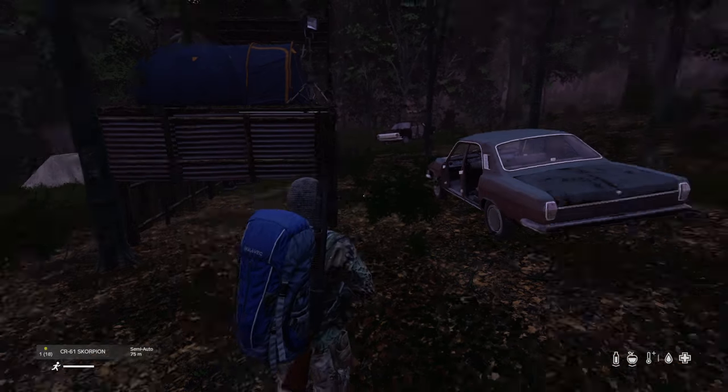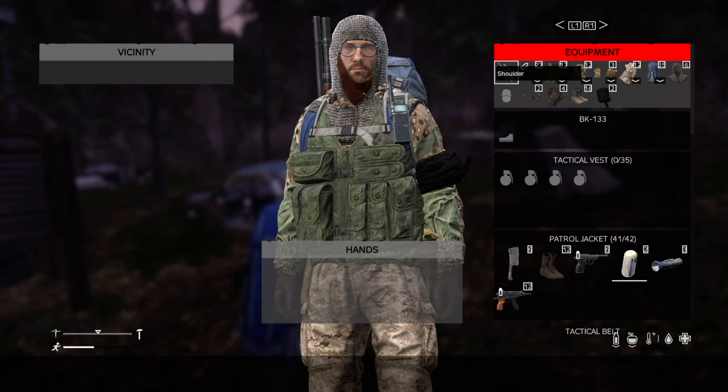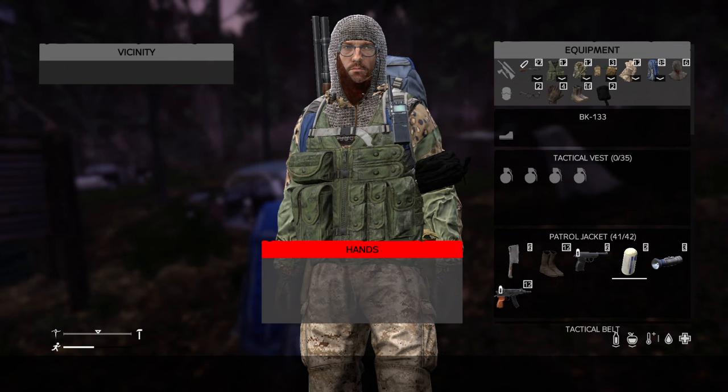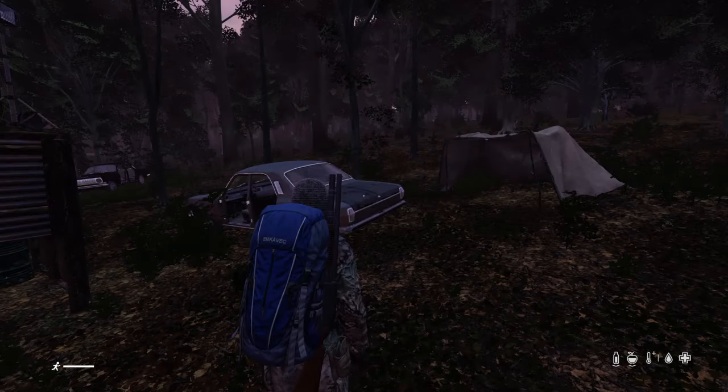Now if I do this and equip the scorpion, it should be in my quick slot. It's not. I have to now tell the game to put it back on my back.